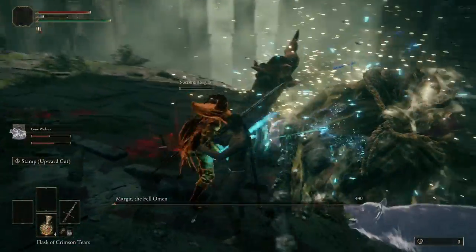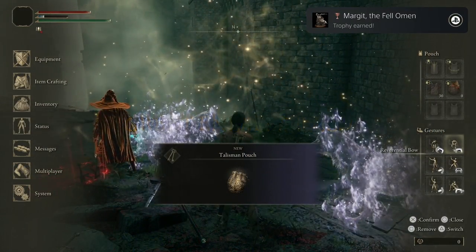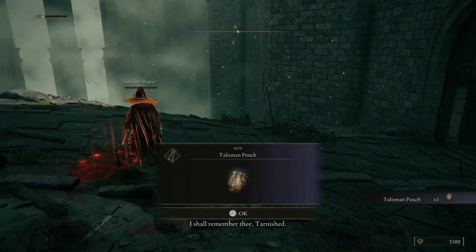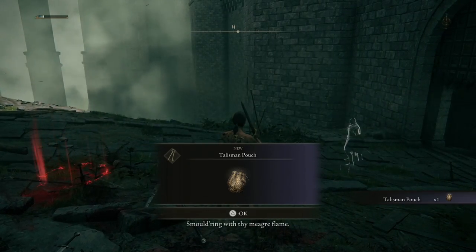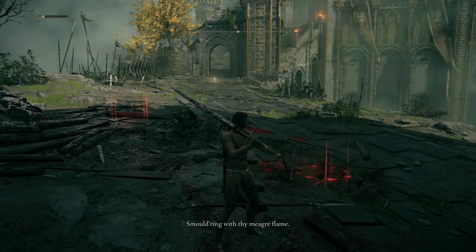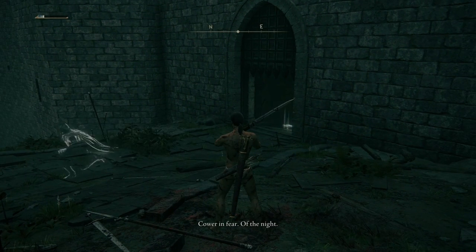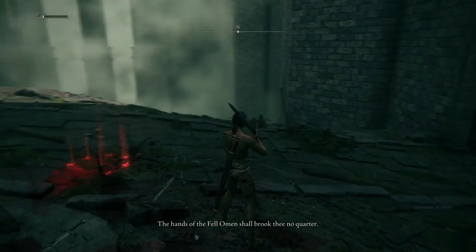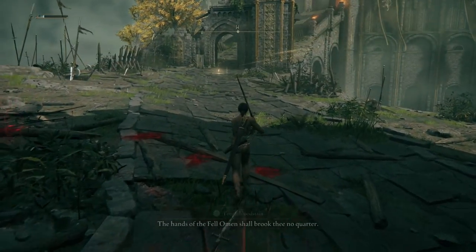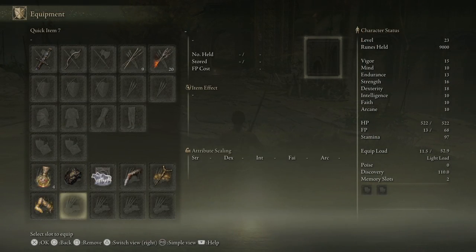So while this is a tough boss battle, it's definitely possible. I was soul level 23, using only a two-handed Lord Sworn Greatsword with no armor. When you kill Margit you are rewarded with a Talisman Pouch, which lets you use an additional talisman, and you also receive 9,000 runes. The amount of runes might be level dependent — I got 9,000 at soul level 23, and when I helped another player defeat this boss I was awarded 3,000 runes.